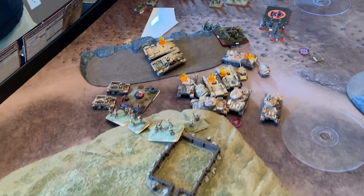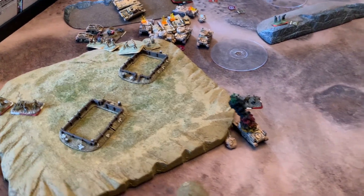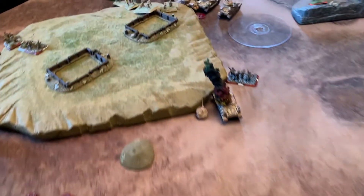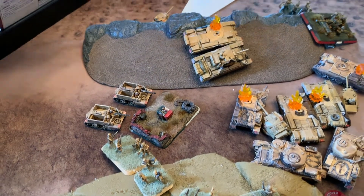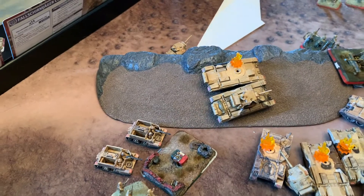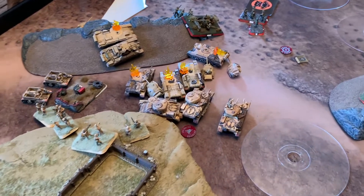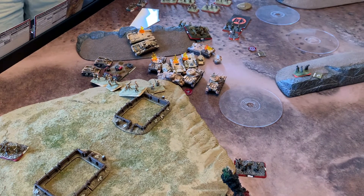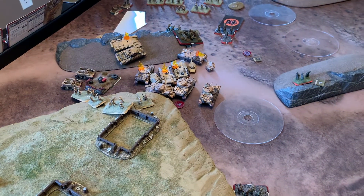Final score: he killed the Crusader platoon and the HQ platoon — two platoons — making it a seven to two, or eight to one victory for the Allies in the first battle. We'll come back with Dan's pick for the second battle next week. It's on the same campaign turn, just one of the other battles. Thanks for watching!